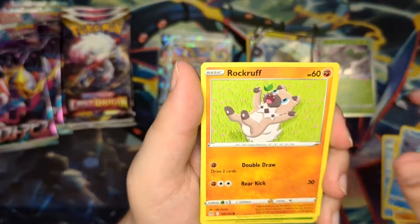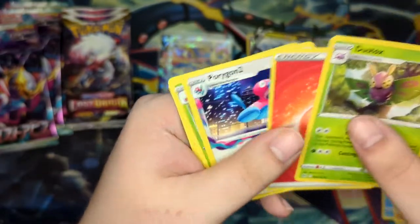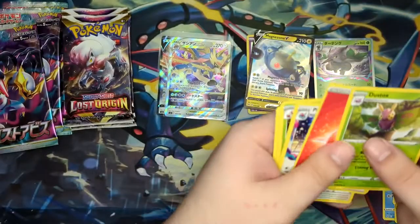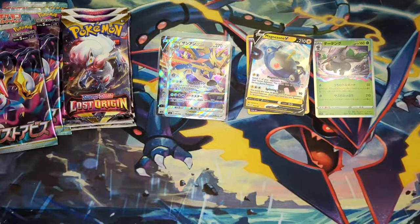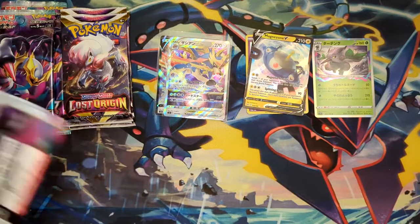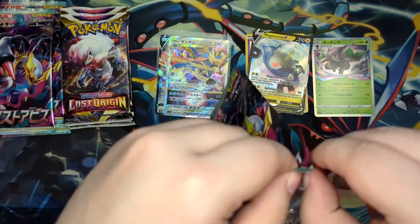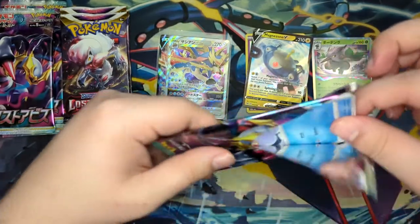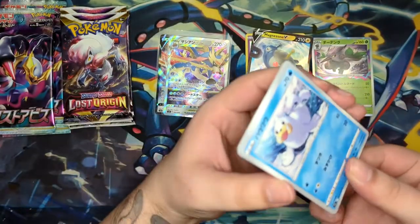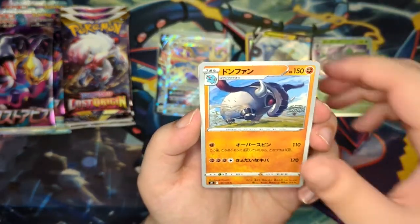We've pulled the Galar Friends, which also gets released in Silver Tempest, so that's actually getting an English print — really, really nice. I'll probably end up picking it up in English as well even though I already have it in Japanese. But this booster pack just does not want to open — that means there must be something good inside, right? So we get a Donphan and a Fletchinder.